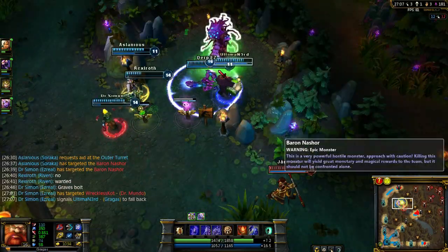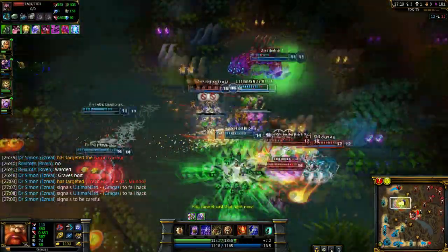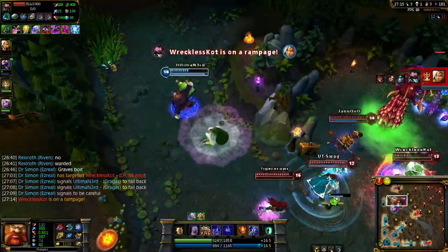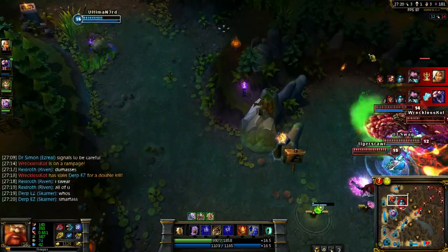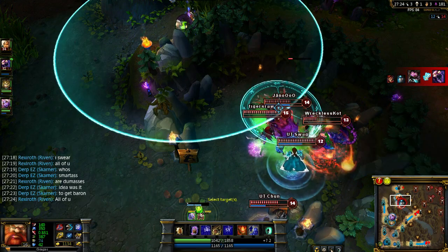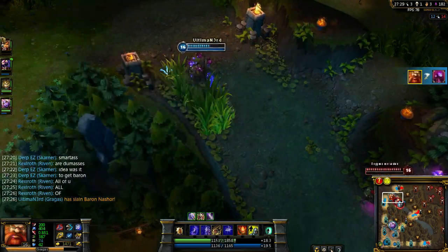Then your team wants to take Dragon, but unfortunately they're doing it at 27 minutes, and the ideal time for Gragas is 28 minutes. So you've got to run away from this — just let your whole team die, waste your ultimate — that's good. Then you run up here, and actually the enemy team is now helping you do the Baron. So you just throw in your barrel there, get the last hit on that, and run away — no problem.